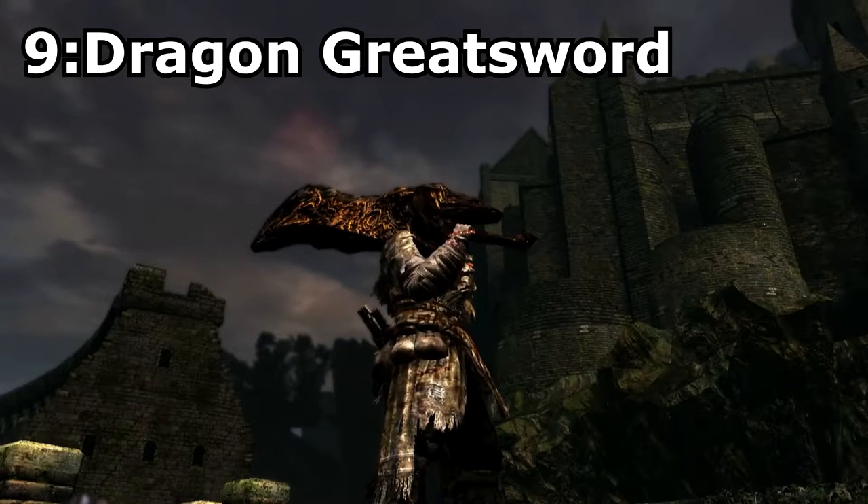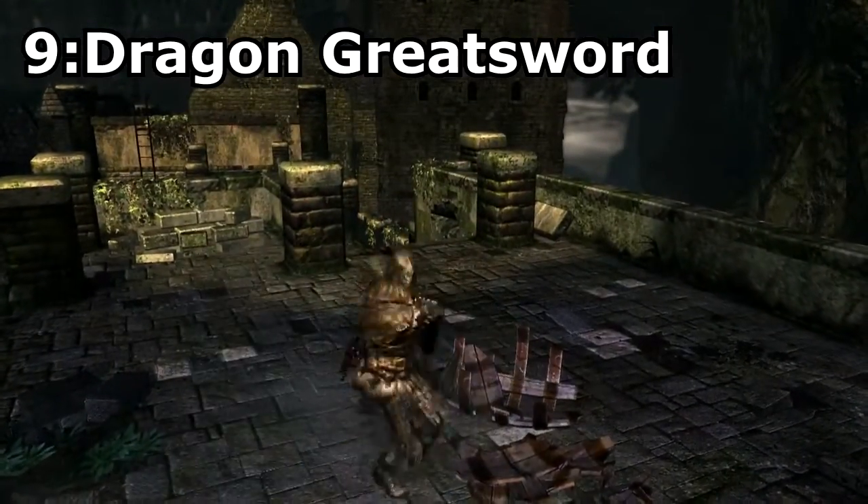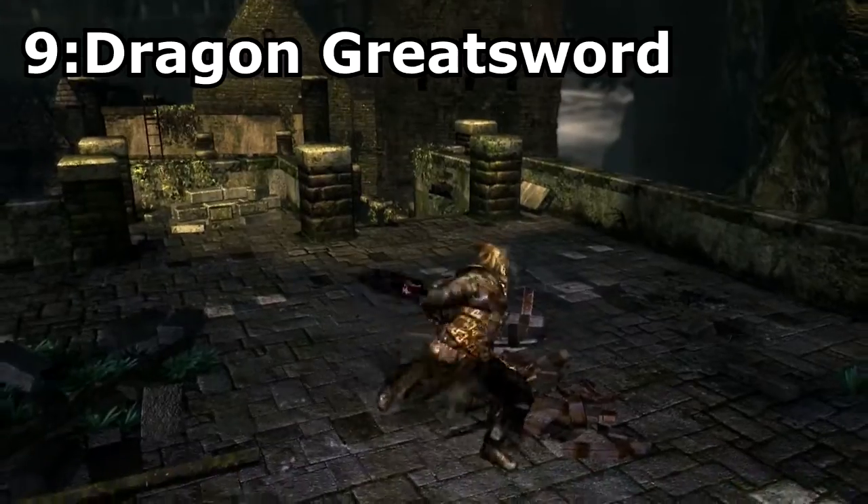Dragon Greatsword, dropped from the Everlasting Dragon in Ash Lake, and this has to be my favourite Ultra Greatsword in the game because of its amazing model and incredibly strong attack.